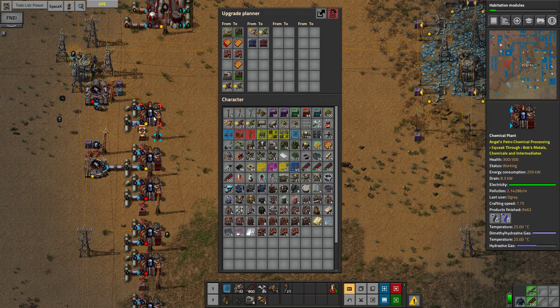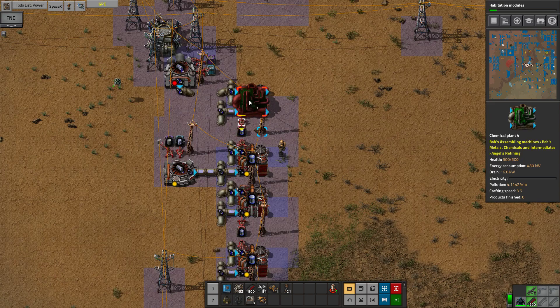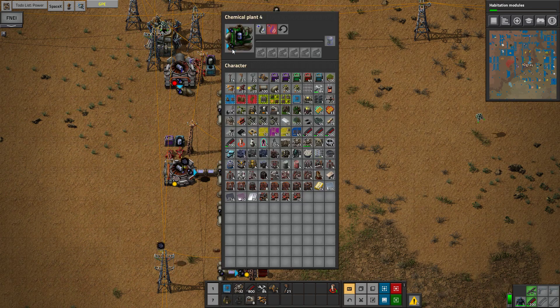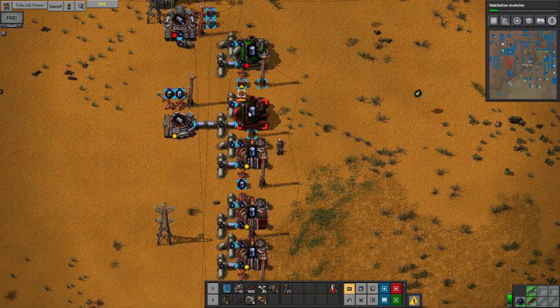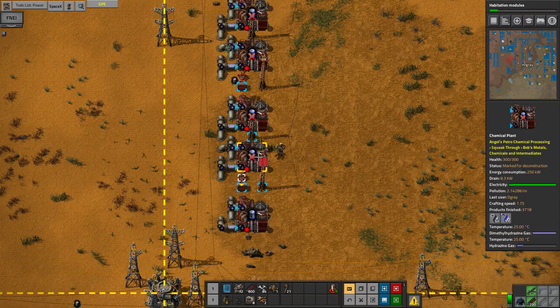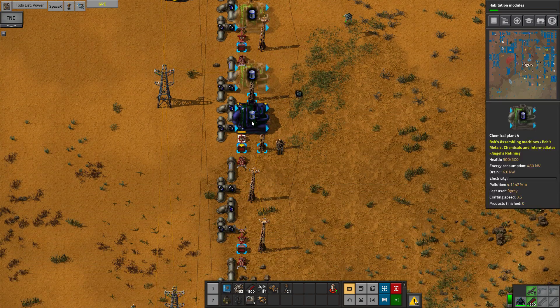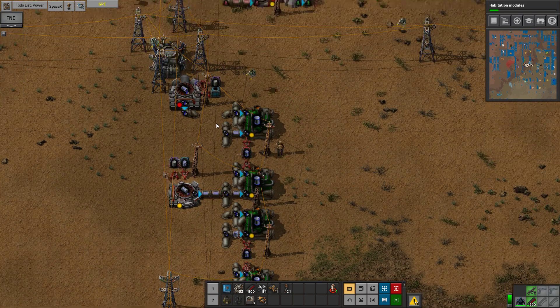Is the chemical plant the one we have here? Yes. Chemical plant 2 — seems like we can't choose another one directly, but we should be able to just change it out. At least then we have this one at max speed. We can clear out the rest of these and copy this one down. There we go. And then we're missing the hydrazine.